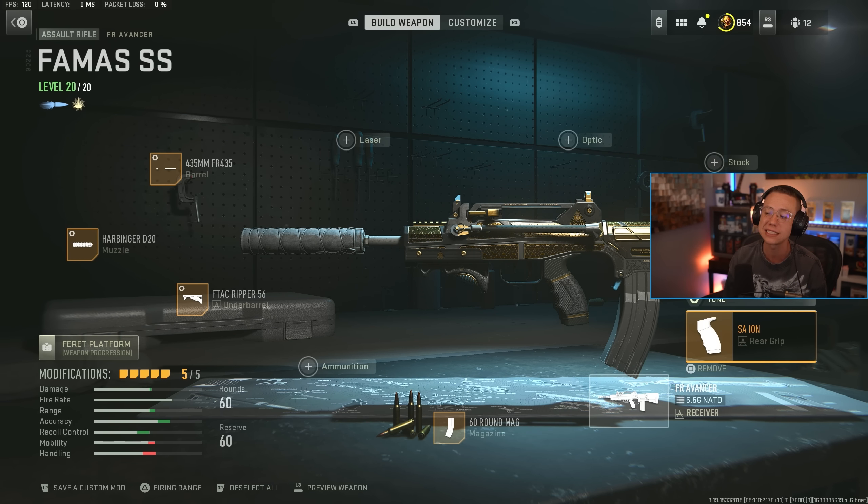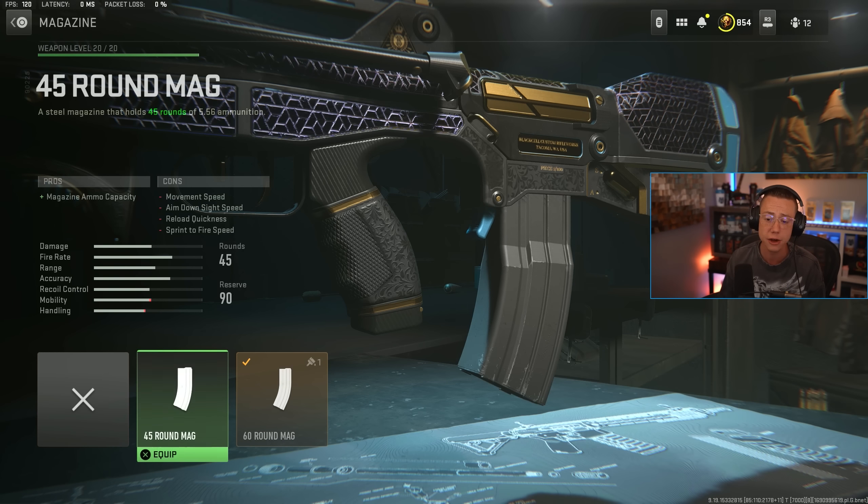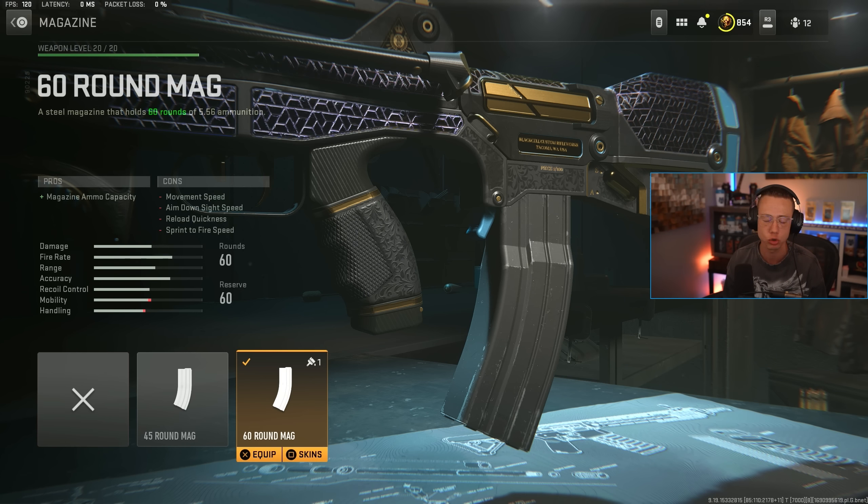For sniper support, I'm initially going for the SA Ion rear grip — this is just straight up for better recoil control and makes the gun a little bit easier to use. We're tuning for even better stability and steadiness. The 60 round mag or the 45 — you could go either or. The 45 will be a tad bit faster, but if you're playing trios or quads...